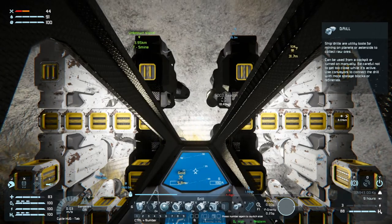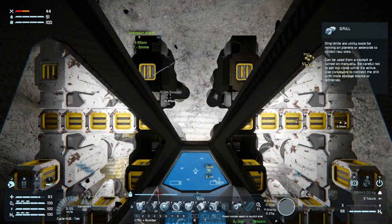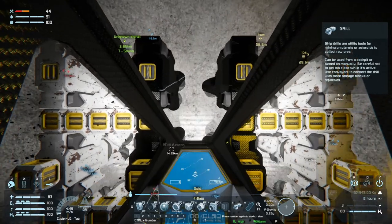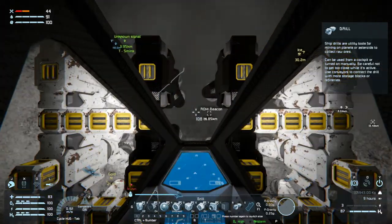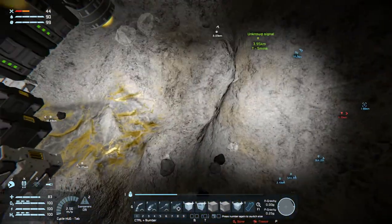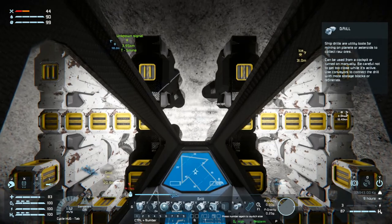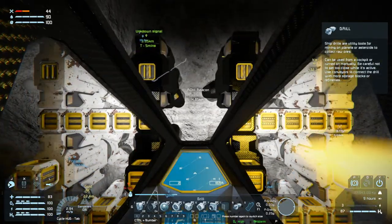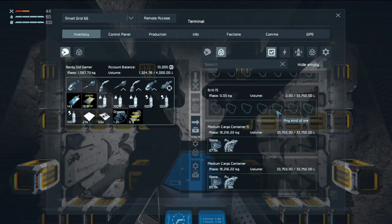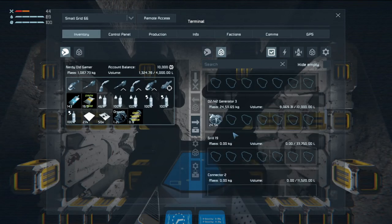Okay, more gold here - doesn't seem like it. I'm a little bit stuck. I'm very stuck. Let's see how much gold we have: 1.98, 3.37, 5.38, 2.88. Getting a lot more stone than we're getting gold.